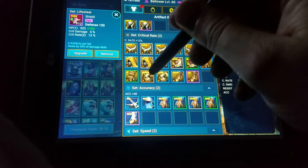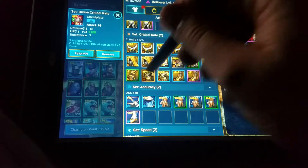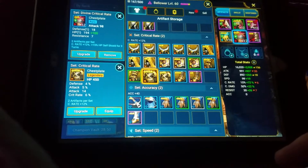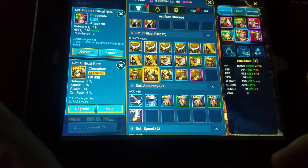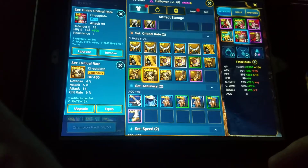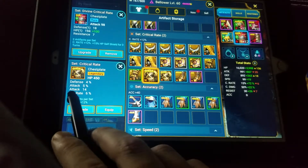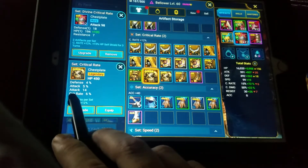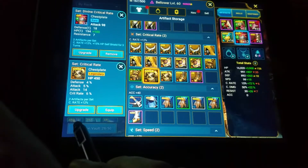Critical rate — oh it's a chest piece. It looks like it's going to be a better attack piece because it has attack 5%, attack 14, and attack 6%. So let's level it up and see if it'll be a benefit for us.